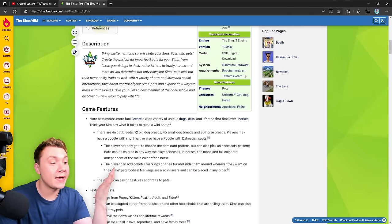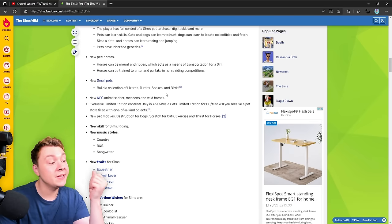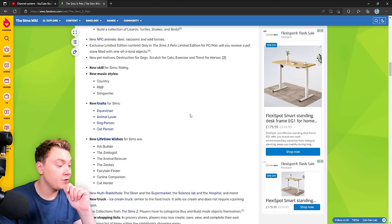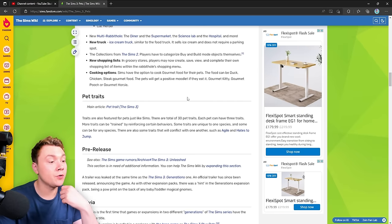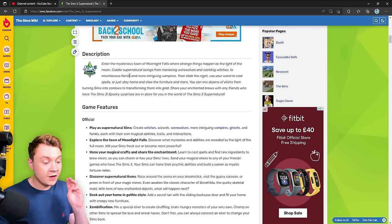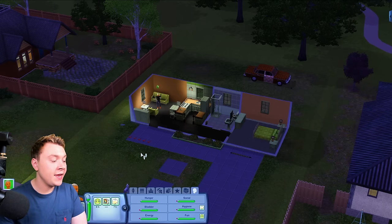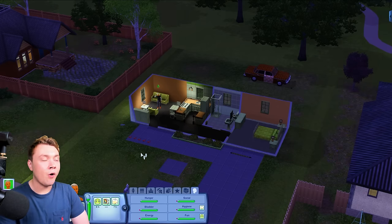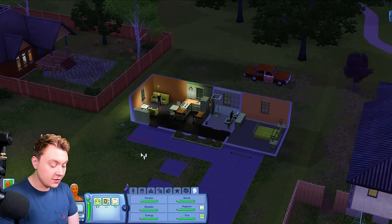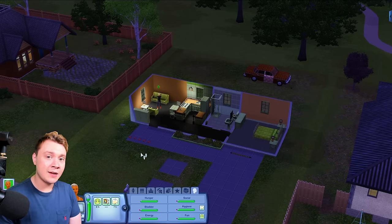Or taking a look at The Sims 3 Pets: in The Sims 4 Cats and Dogs pack we just got cats and dogs; in The Sims 3 we've got cats, dogs, horses, and unicorns, plus lizards, turtles, snakes, and birds. There are new NPC animals — deer, raccoons, and wild horses; four new traits; seven lifetime wishes; and the ability to cook gourmet food for your pets. I find that The Sims 4 has really good intentions but they never go far enough in their packs. One of the biggest differences for me is that The Sims 3 was very ambitious, whereas The Sims 4 is the total opposite.